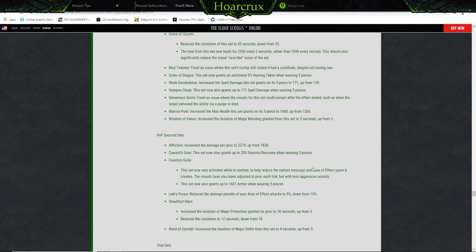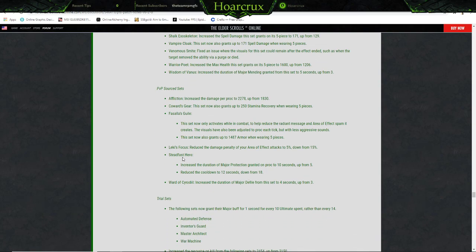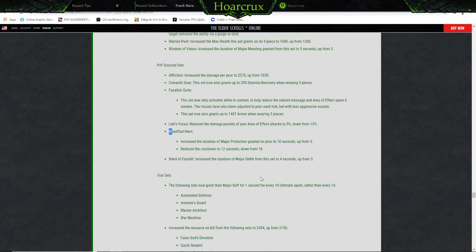PvP source sets: Affliction — increased the damage per proc to 2200 up from 1800, not enough. Coward's Gear — this set now also grants 250 Stamina Recovery while wearing five pieces. Forsolace Guile — this set now only activates while in combat. Reduced the area-of-effect spam it creates. Visuals have been adjusted to proc on each tick but with less aggressive sounds. This set now also gives 1500 Armor when wearing five pieces. Luckee's Focus — reduced the damage penalty of area-of-effect attacks to 5% down from 15%. Steadfast Hero — increased the duration of Major Protection granted on proc to 10 seconds up from 5, reduced cooldown to 12 seconds down from 18. Ward Zero — increased the duration of Major Defile from the set to 4 seconds up from 3.